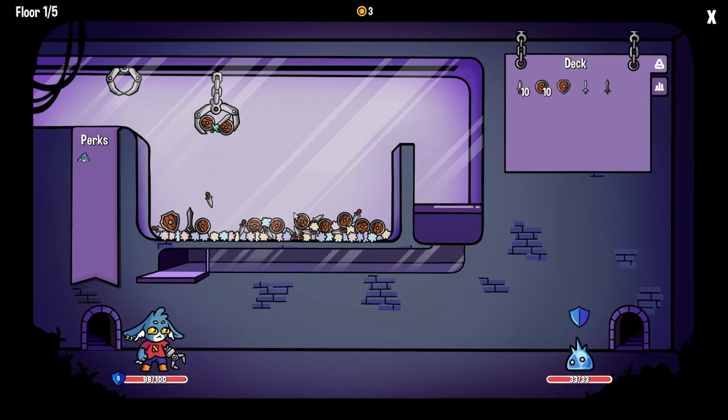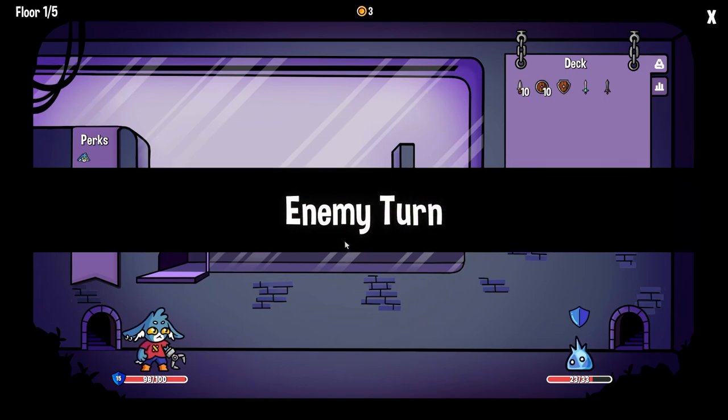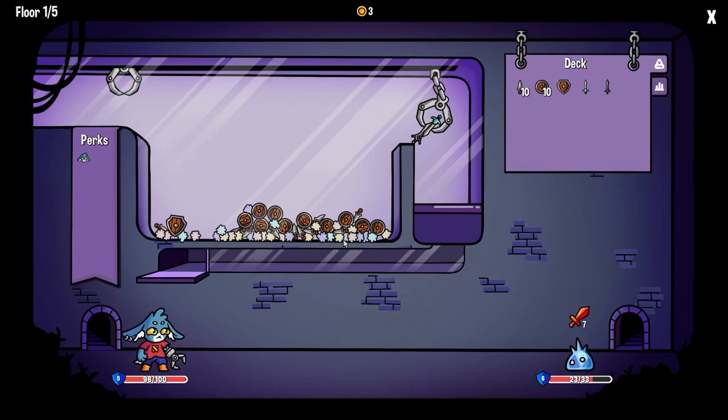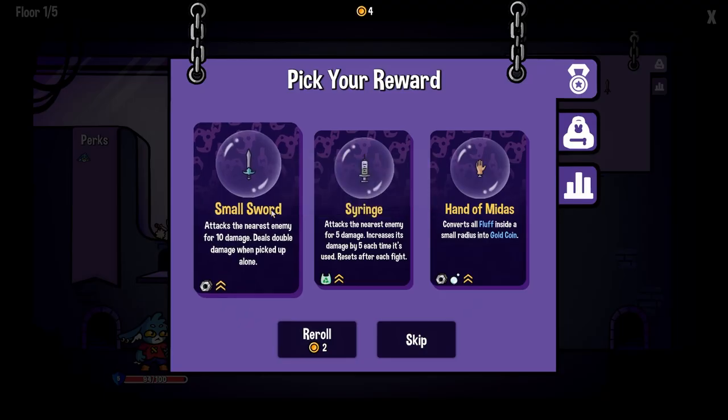So the fluff is there to kind of push it out — you guys kind of understand. Let's try to grab the tip of it. Didn't happen. This will kill — kill him.